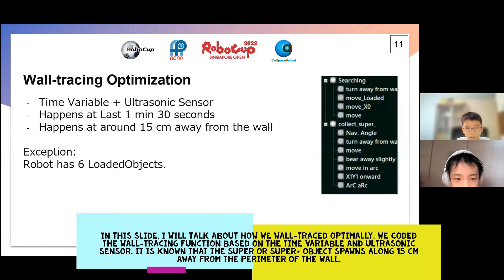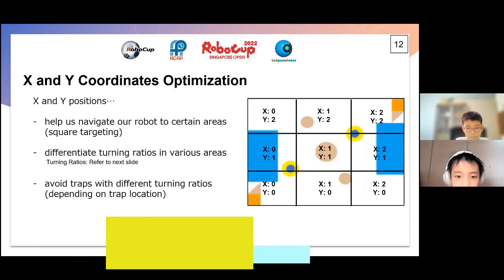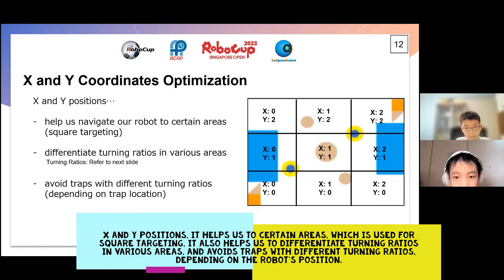In this slide, I will talk about how we implemented wall-tracing. We coded the wall-tracing based on the time variable in the ultrasonic sensor. It is known that the super or super-plus object spawns along 15 cm away from the perimeter of the wall. We coded the robot to wall-trace in the last 1 minute 30 seconds of the round, as at that time all the super and super-plus objects would have accumulated and the wall-tracing will be more effective. X and Y positions help us to move to certain areas, which is used for square targeting, and also helped us to differentiate turning ratios in various areas and avoid traps depending on the robot's position.